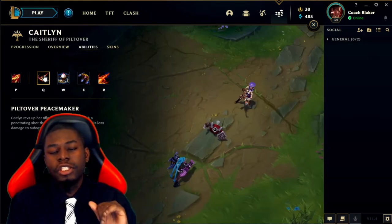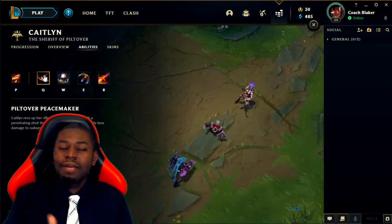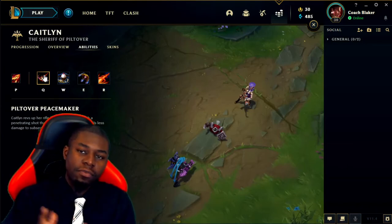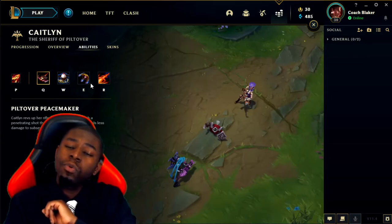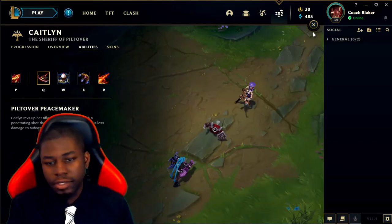Jinx in rocket mode and Tristana at higher levels can match Caitlyn's range. Traditionally Caitlyn is the longest-range AD carry in the game, so she's the safest — not only with auto range but with all her tools to kill from afar and keep enemies away. Very solid ADC.